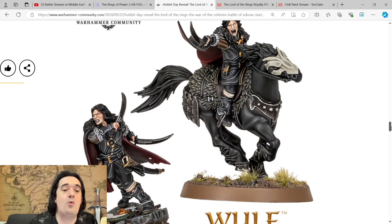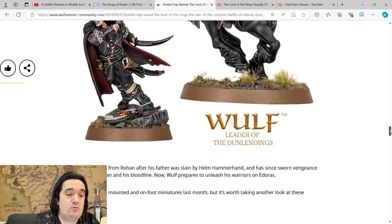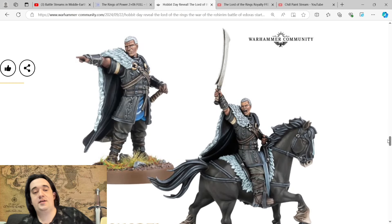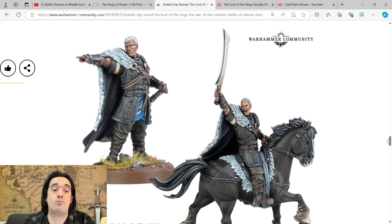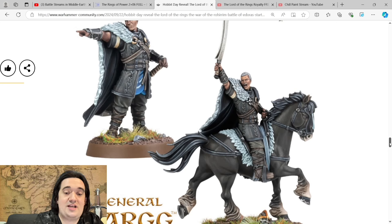Then we're onto the hill tribes side. First we have Wolf — we've already talked about him in a video from about three weeks ago when he was first revealed. Then we have General Targ — a very defined model, and the sculpting on the face is just beautiful. He's on a massive horse — it's almost like a Shire horse compared to the size of the model. I've noticed that a lot of the recent horses have been really lovely to paint, like the new Arnor Warriors I've just built. The horses of late have been really, really nice.